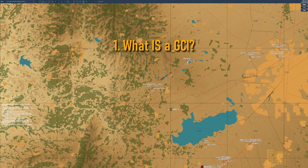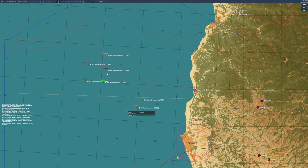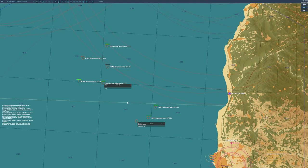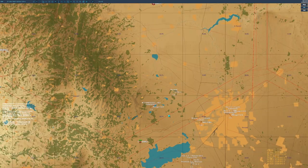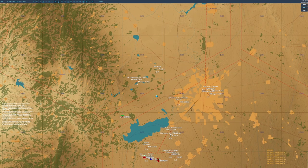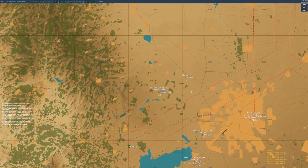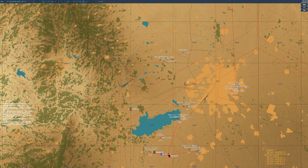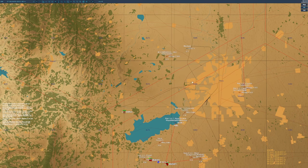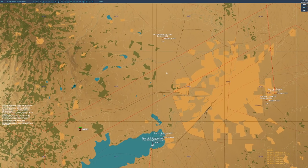So first off, what is a GCI? GCI stands for Ground Control Interception. What you really are is a radar operator relaying information to the rest of your team to allow them to do what they can do to the best of their abilities. To do this role you join one of the JTAC forward controller slots on the server, which grants you a view showing everything your team's early warning systems can see. The bread and butter of being a GCI is to give this information to pilots quickly, concisely, and in a clear format.